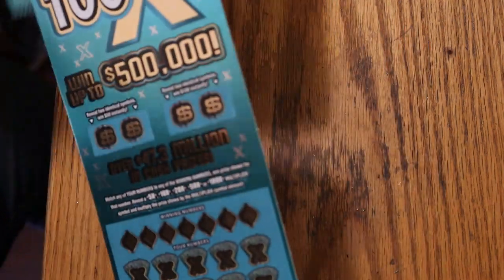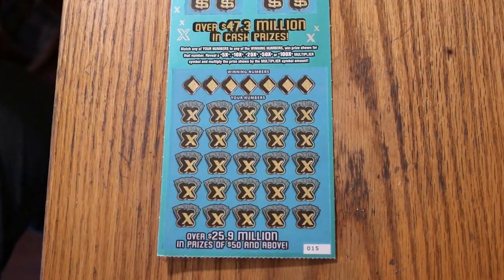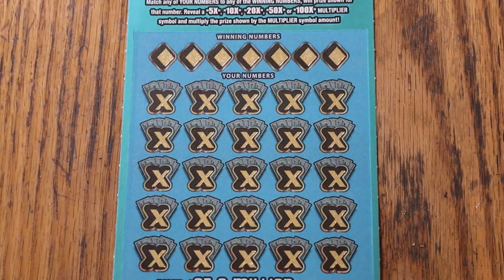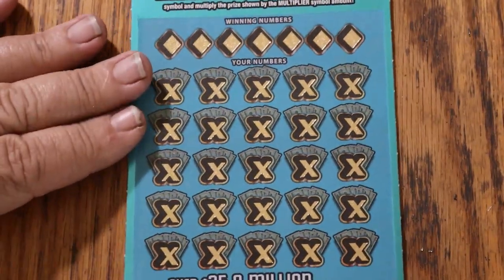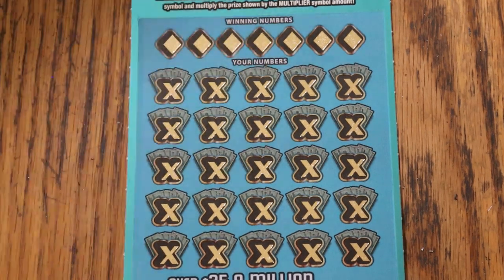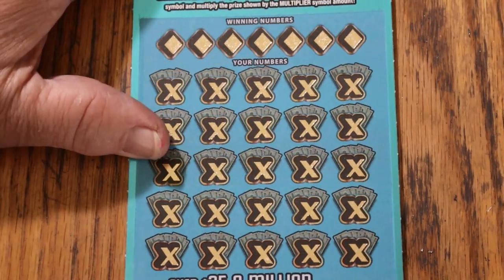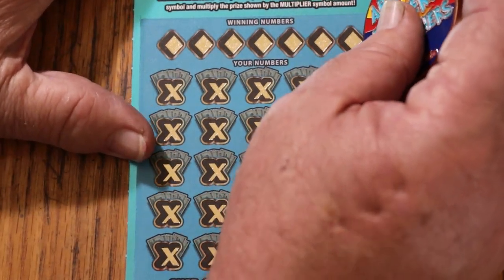I'm going to start with ticket 15, working our way up. I like the way this ticket scratches and the contrast between the numbers and the background. Not much I don't like about it, other than the fact it's not a $50 ticket. The book number is 054960, and the odds are 1 in 3.05. Let's get cracking.